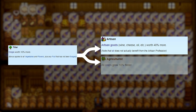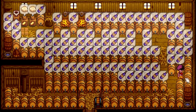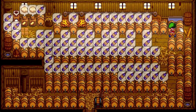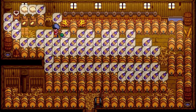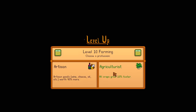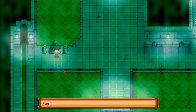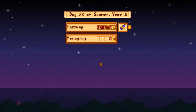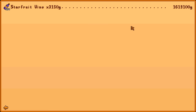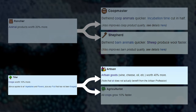But we can't ignore Artisan's huge 40% bonus, especially since most endgame farms make a ton of money by making wine. Professions like Artisan are only helpful when you actually sell your items. What you should do is save all of your artisan goods up, then pay 10,000 gold to switch to the Artisan profession, sell your items, and switch back afterward. This costs 20,000 gold total, but as long as the bonus 40% profit from selling the wines is more than 20,000, it's worth it. So: have Coop Master or Shepherd normally, then switch to Artisan when you want to sell your saved up artisan goods.